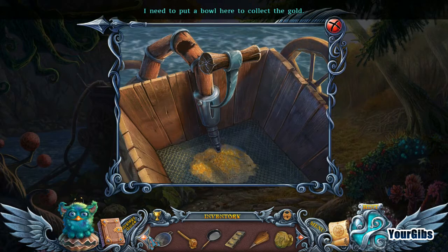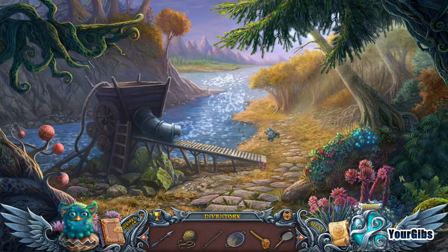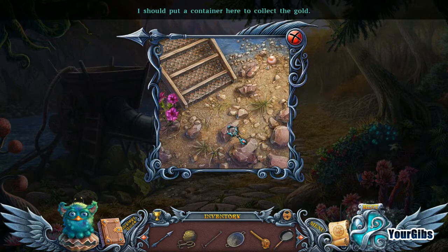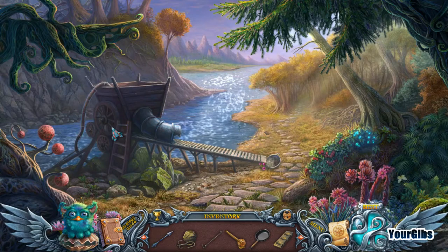All right, let's get cracking. It says a bowl - did I screw this up somehow? I don't know, but I love these jumping fish, look at them, they're adorable. I should put a container here to collect the gold. Now gold nuggets and sand will flow right into this bowl. I'm still gonna have to fix it somehow, some way.